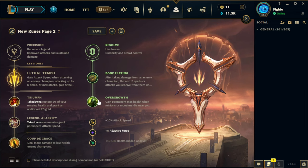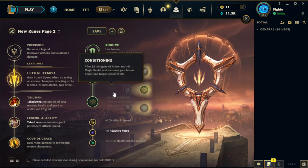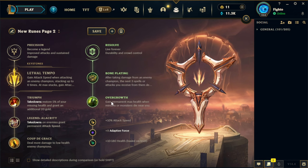Coup de Grace is the most consistent rune there. You can also consider taking Demolish into some really easy lanes — ones like Kassadin or some tanks like Sion mid. But the problem is the Demolish proc range is actually a lot shorter than your auto attack. So when taking Demolish into melee champions like Silas, Katarina, or Yasuo, you expose yourself to a trade. I would not recommend taking Demolish — it's a bait rune, and it's going to cost you more HP than the tower progress you get from it.